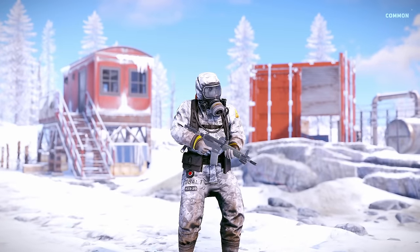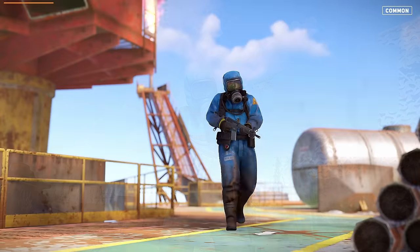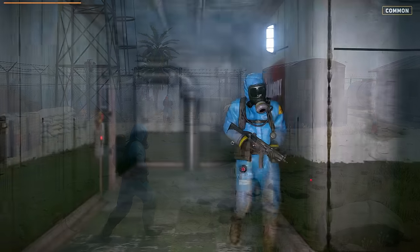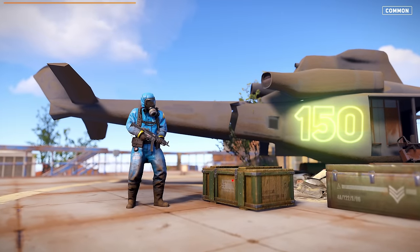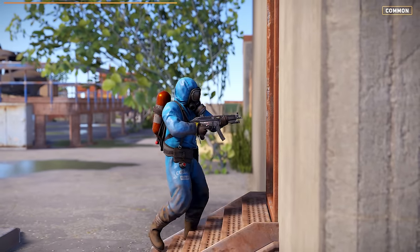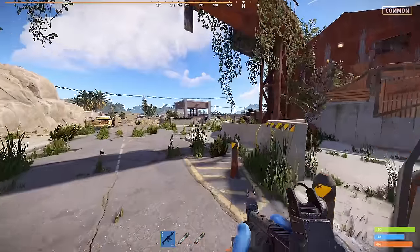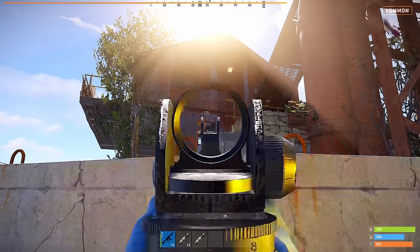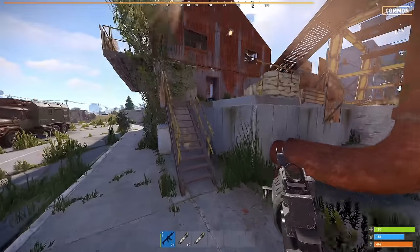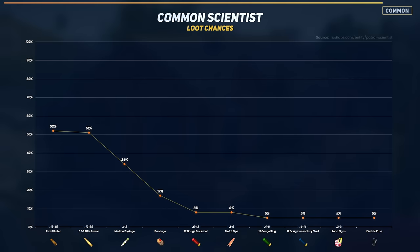The common tier includes arctic, cargo, excavator, military base, oil rig, silo, airfield, train yard, and launch site scientists with 150 HP. They can be found wielding an MP5 or LR300. Here's a typical encounter you might have with a common scientist. Once defeated, they'll likely contain 3 items. Here are the top 10 items by chance that you can find on these scientists.